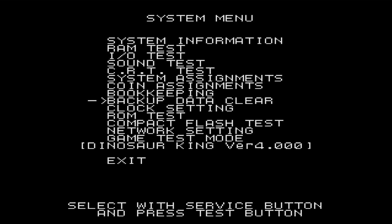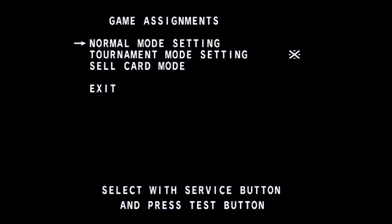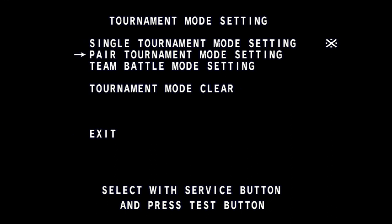The one we want is game test mode. You don't want to play around with any of the other stuff — I'd recommend just leaving all that alone. You want to go to game test mode, then game assignments, and if you want a setup like I have, you want to go to tournament mode settings. Here are your options.